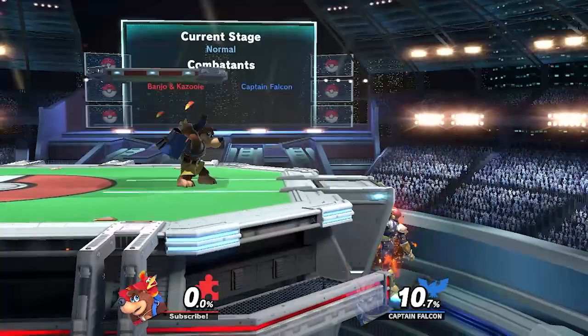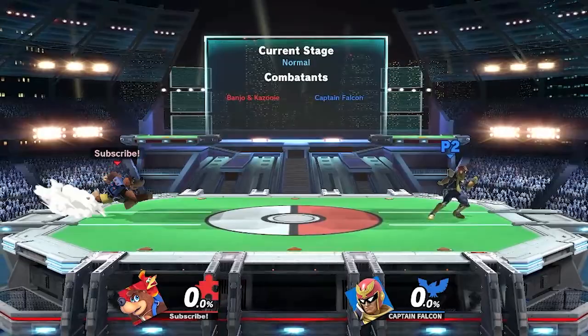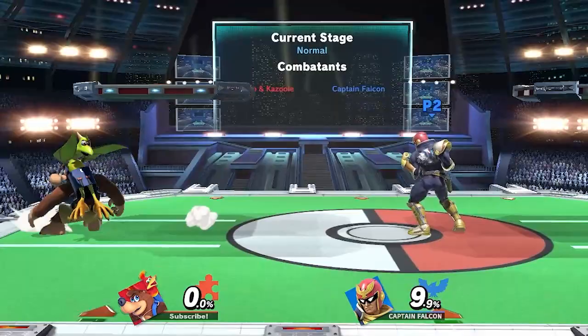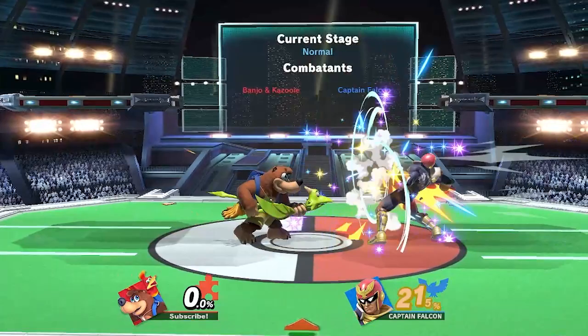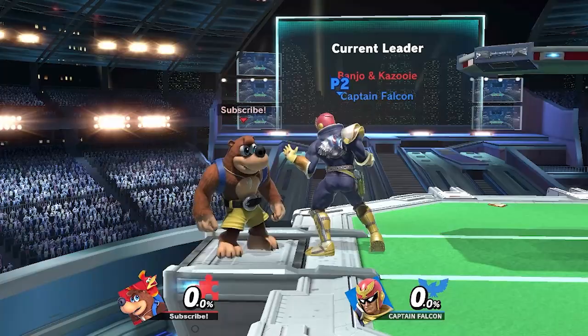Rushdown characters especially love approaching with aerials. With all the space on the main stage, Banjo can dash back and use multiple options to stop out opponents — grounded rear grenade, angled up forward tilt, back air, or B-reverse Briegel Blaster. All these options are great for keeping your opponent at bay and controlling the tempo of the match. Banjo can also recover well on this stage because of its umbrella shape, protecting himself from above by double and triple jumping from beneath the main platform. He can also bounce eggs and grenades off the stage for edgeguarding mixups.